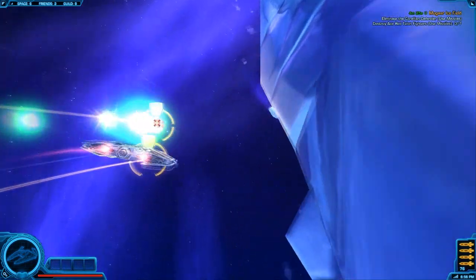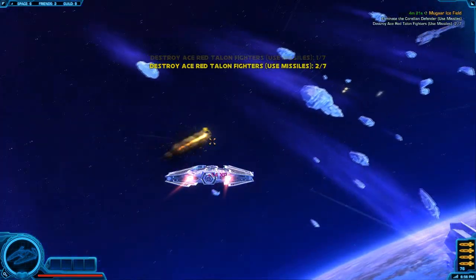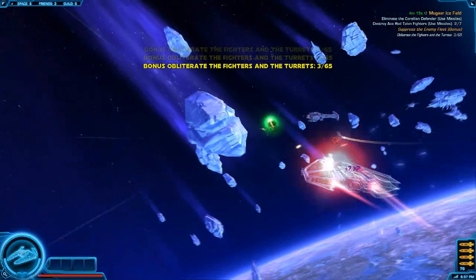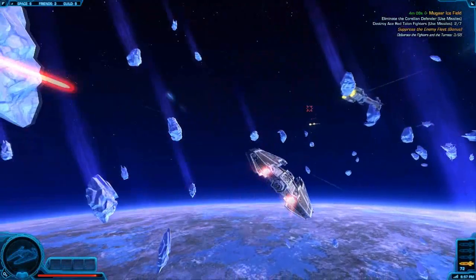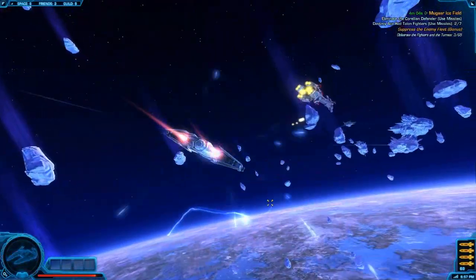You need to burn it down as quickly as possible. These targets here are the Talon fighters — they're no big deal, they just kind of fly around and look stupid. You do have a quest to kill them. This is that ship I was talking about — you need to burn this down as soon as possible without running into the ice rand.